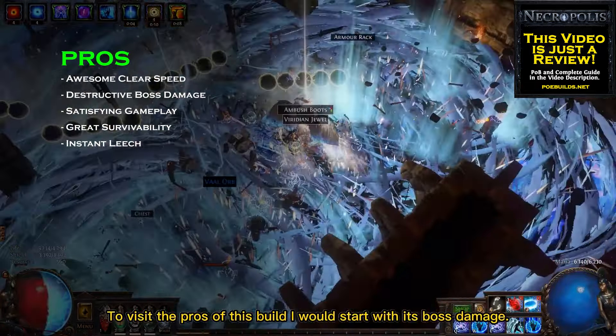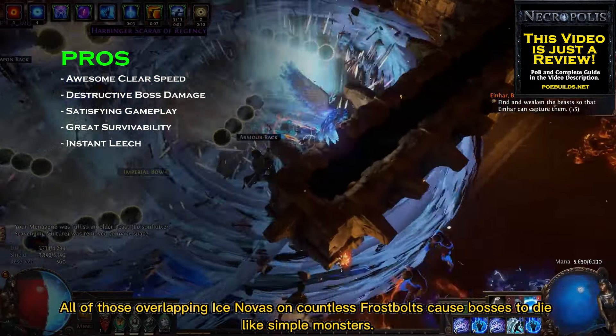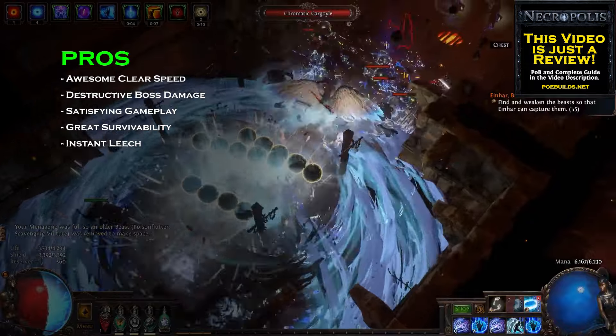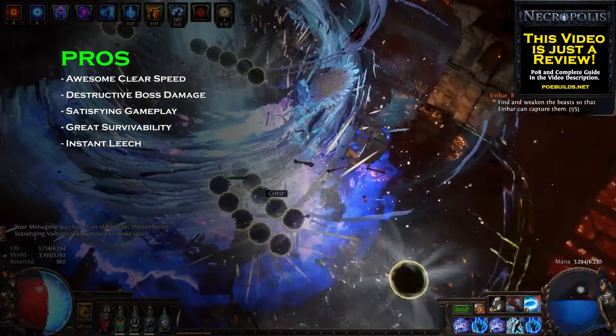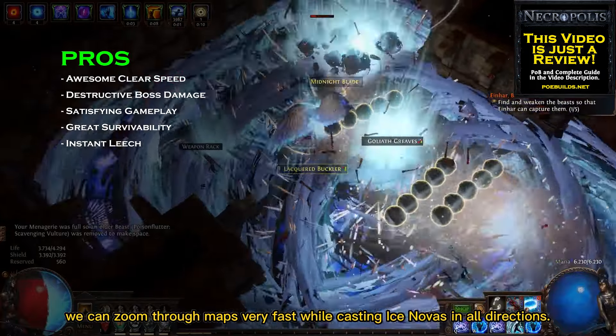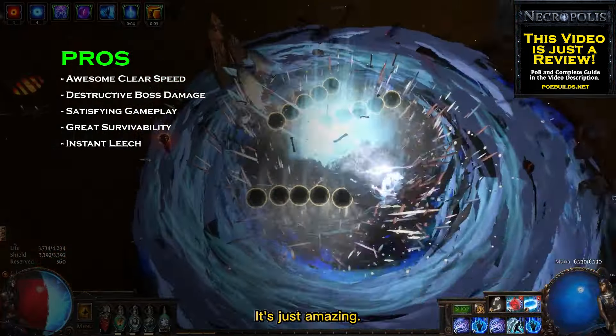To visit the pros of this build I would start with its boss damage. All of those overlapping Ice Novas on countless Frostbolts cause bosses to die like simple monsters. The clear speed is awesome as well — with the help of Frostblink of Wintery Blast, we can zoom through maps very fast while casting Ice Novas in all directions. It's just amazing.